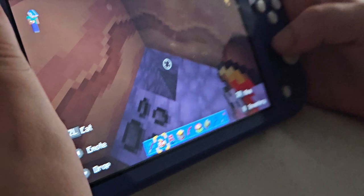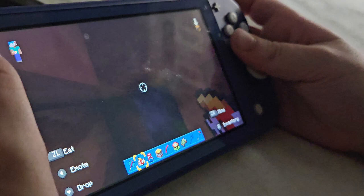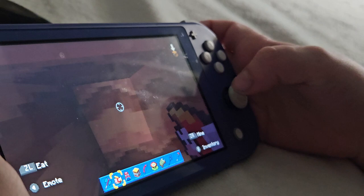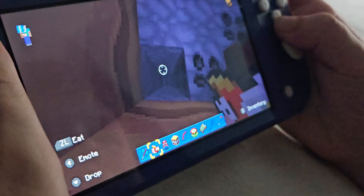So this is gonna be my base. Something's in my way — what could it be? I think it's the ceiling. Yeah, it's definitely the ceiling. Now I've learned — this is where my base is gonna be, right together.